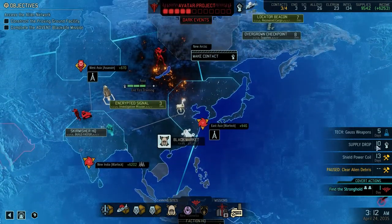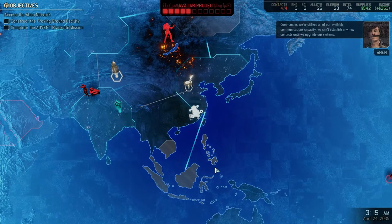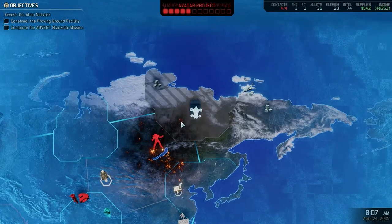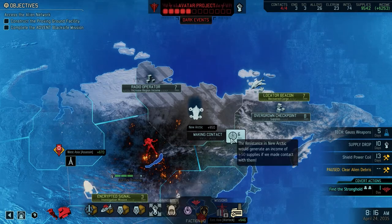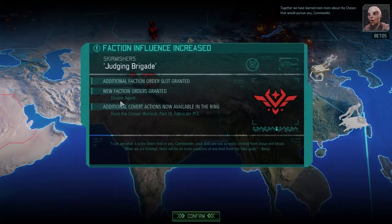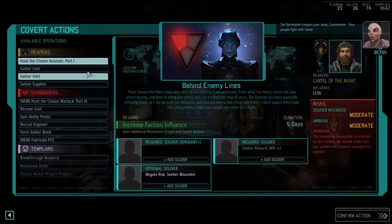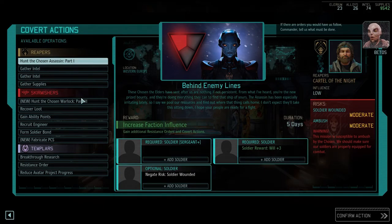We have 10 days until a supply drop, so let's finish this area. Commander, we've utilized all of our available communications capacity — we can't establish any new contacts until we upgrade our systems. That's absolutely fine, don't worry about it. Live fire training — any recruits training in the GTS will achieve the rank of Sergeant. The GTS is going on break because that's gonna be extremely valuable to us.